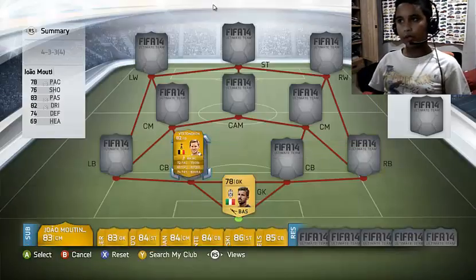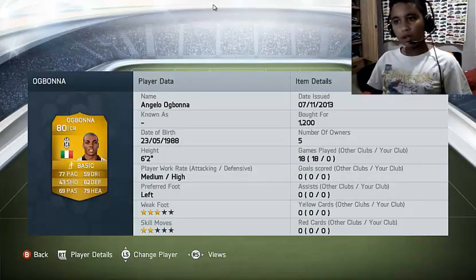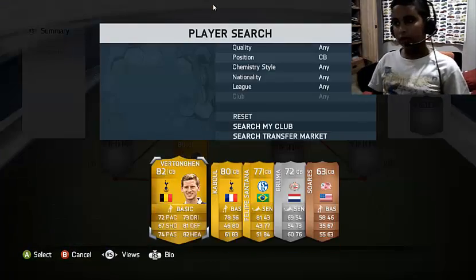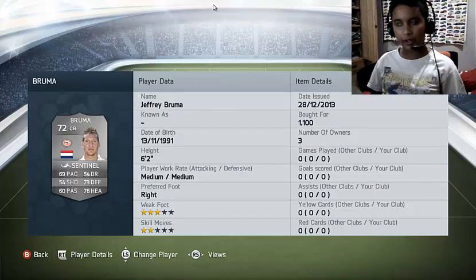The first center back is gonna be Akbona — 77 pace, 82 defending, 79 heading, 3-star weak foot, 2-star skill moves, for 1200 coins. The other center back is gonna be Bruma, who has the Sentinel chemistry style on him because that boosted up the defending and the heading.